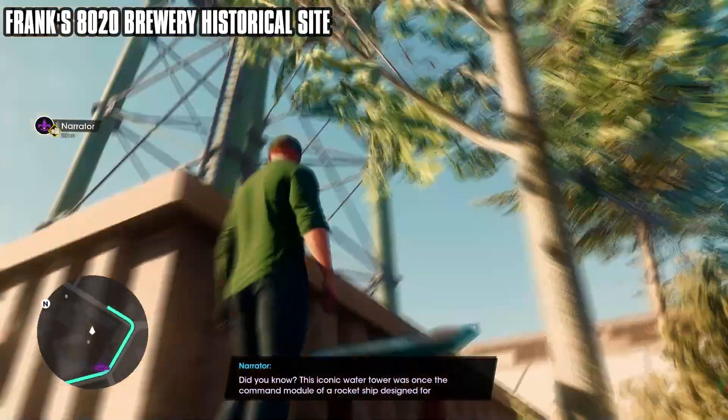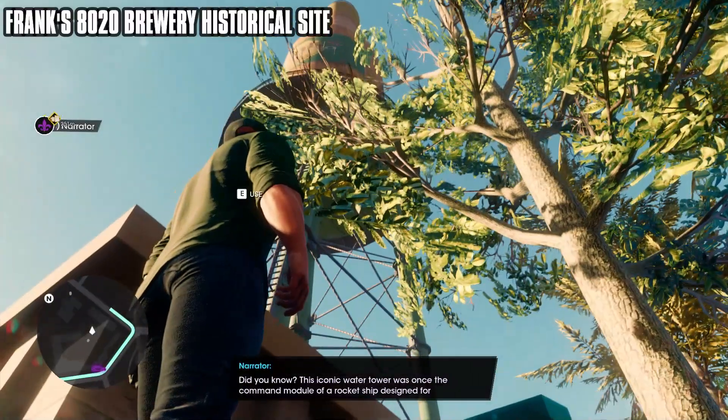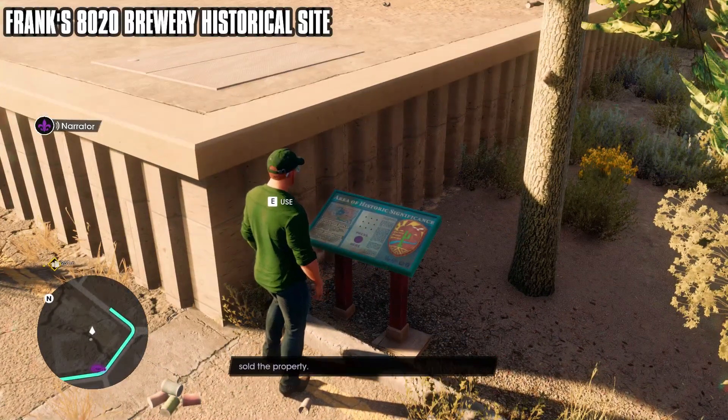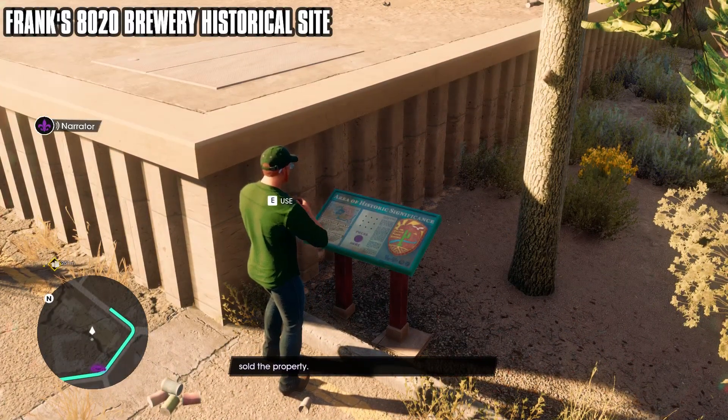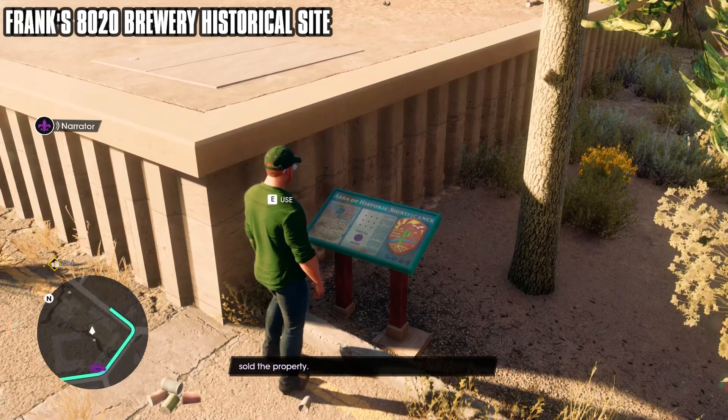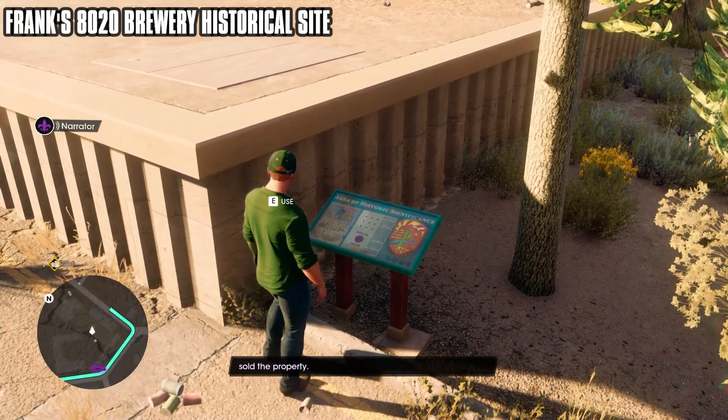Did you know? This iconic water tower was once the command module of a rocket ship designed for interplanetary travel. After the Red Faction Uprising in 2001, Altor scuttled the project and sold the property.